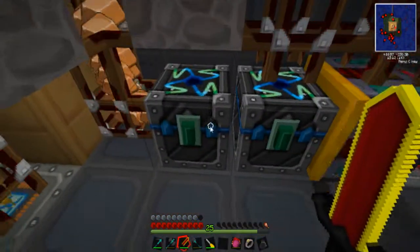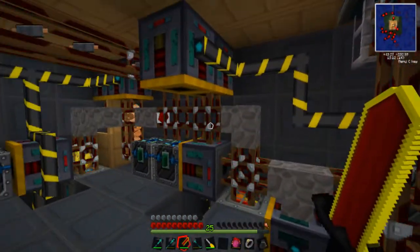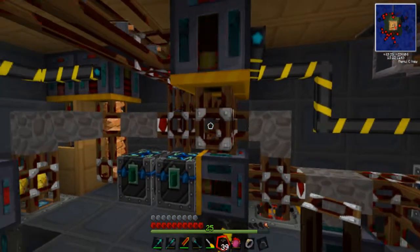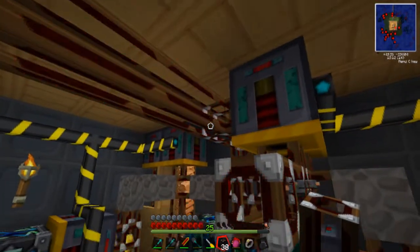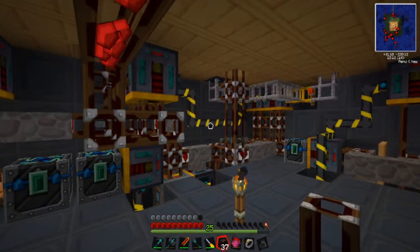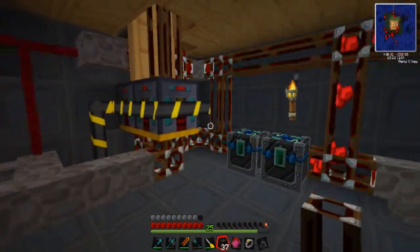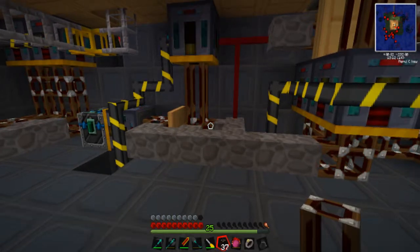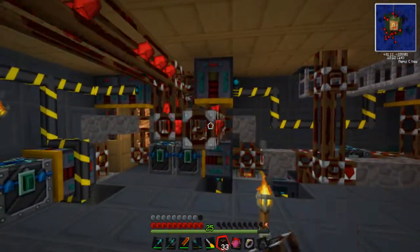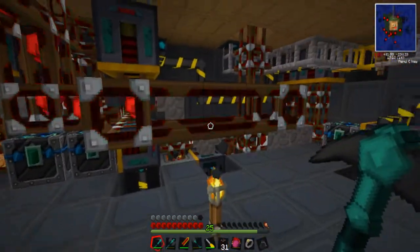Even if it does get refined iron in there, but luckily this is putting plenty of copper in there. It looks like the copper is probably full. There's redstone going in there, so that fixes that. But the refined iron is supposed to be connected there. As you can see, I have given up on making it neat.